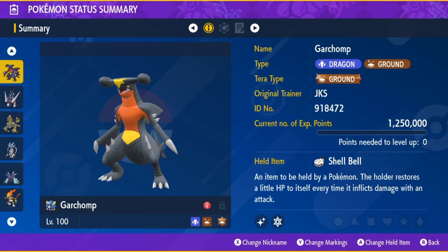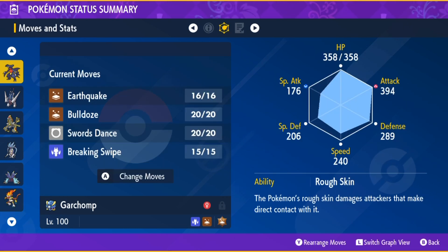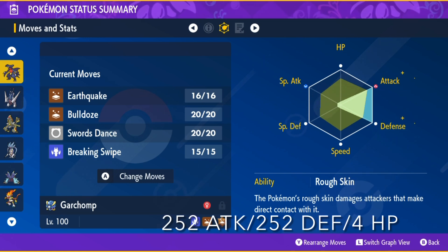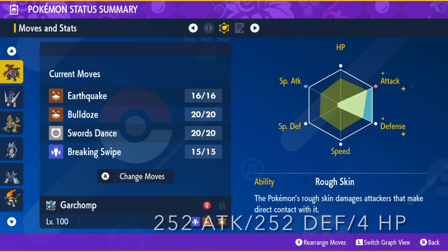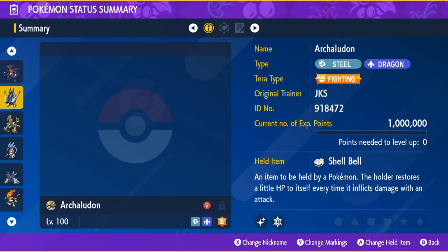I have Ground Tera suggested for Garchomp, but if Infernape has the Grass moves Grass Knot and Solar Beam at the beginning, then the best bet would be to switch to Stellar Tera. With the Adamant Nature and the moves Earthquake, Bulldoze to lower Infernape's Speed, Swords Dance, and Breaking Swipe to lower Infernape's Attack stats. Also for Garchomp, make sure it has the Hidden Ability Rough Skin.